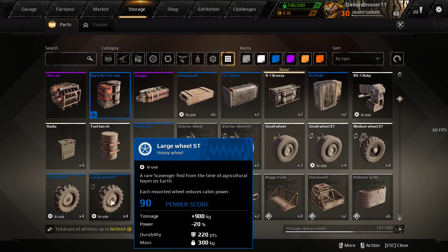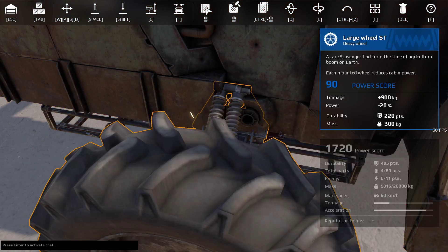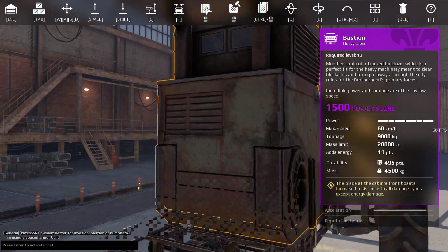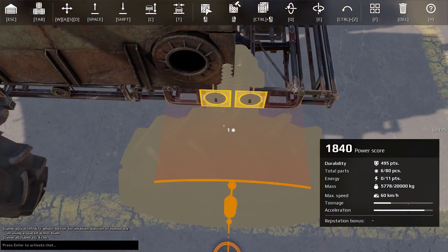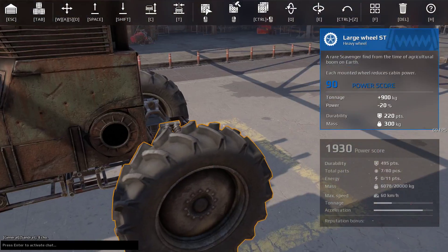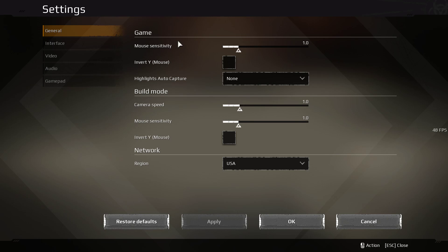I'll give you the sounds of the stock engines and horns in these cabins — it's something I decided to start doing since the sounds guide video I made about the new engine sounds back in a previous update. Turn up the volume so you guys can hear it better.